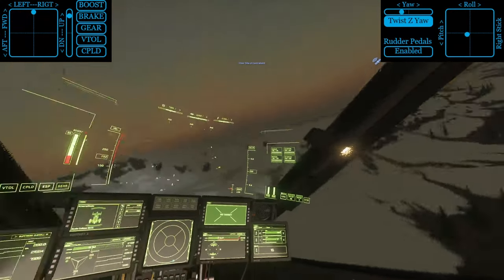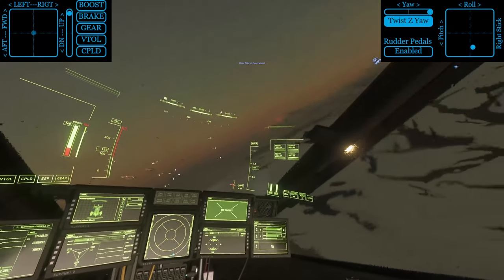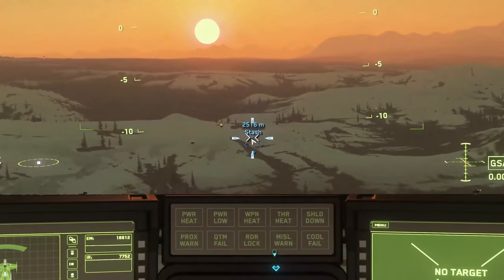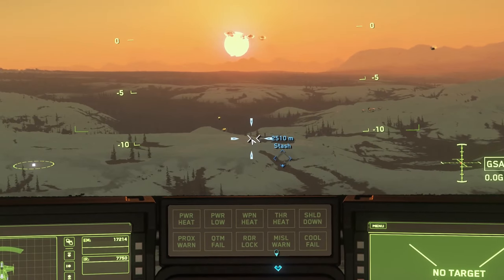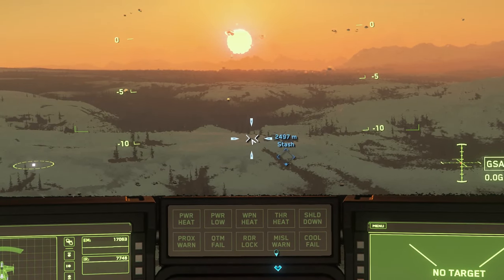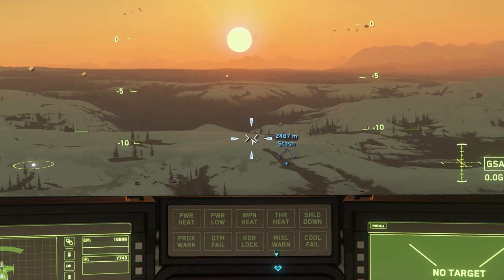Once I'm out of range of the turrets I swing back around and get lined up. I want to get set up at about 2500 meters to start the approach. Once I get there I'll set my cruise control to three meters per second. At three meters per second it'll take my ship about five minutes to get to the turrets' max range of 1540 meters. With cruise control on I get the vector indicator directly off the nose and I can zoom in and place that thing exactly where I want my ship to land.